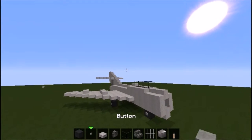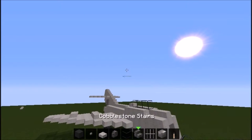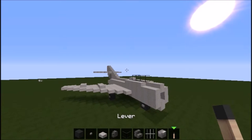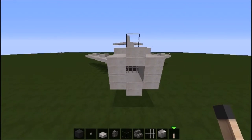The main materials you'll need for this build are black wool, buttons, stone slab, cobblestone wall, glass, cobblestone stairs, iron bars, block of iron, and a lever. There are a lot fewer materials than the old design, which is nice.